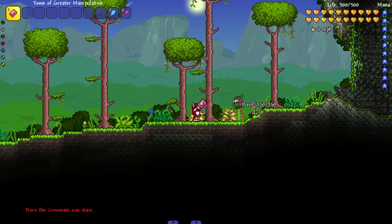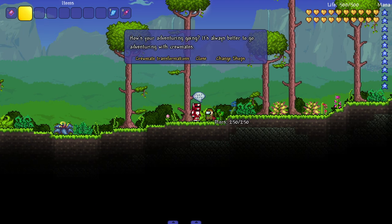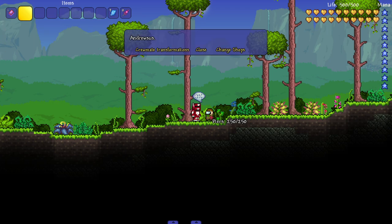Look at him - my boy Peers! I don't know if that's a reference or something. Let me kill him a bunch of times and see if he gets a different name. Looks like Peers is the name. We go ahead and talk to my boy Peers here - 'Andrew sus.' I don't know who Andrew is but he's sus. Do they mean Red maybe? 'How's your adventure going? It's always better to go adventuring with crewmates.' That's a fact if you've played Among Us. 'It'd be more fitting if you built me a house in the sky so I don't die. I may be handsome but I'm fragile.'